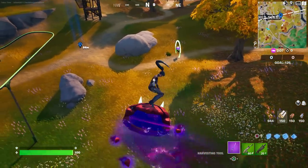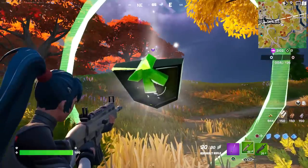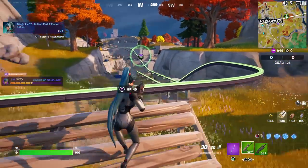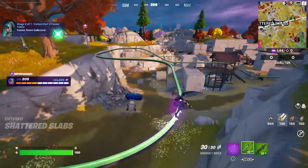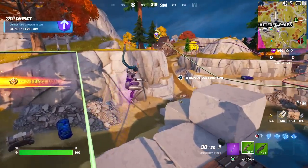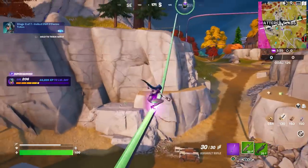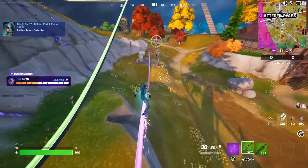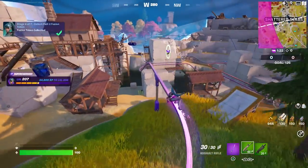They do show up as ginormous circles, and they show up on your minimap in the top right — this is what you're looking for. The next one will instantly show up as well. Looks like we've got to get on the rail for this one. I'm going to ride the rail over. So much easier in Team Rumble because you can instantly redeploy. Looks like they're all rail-related — just follow the rails.